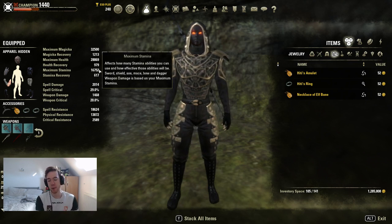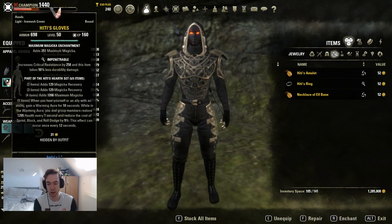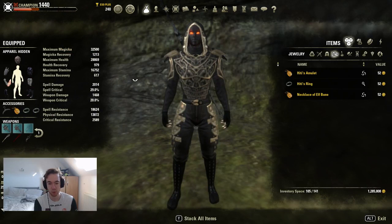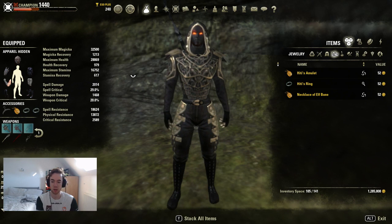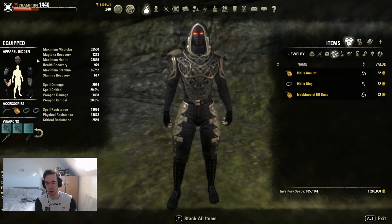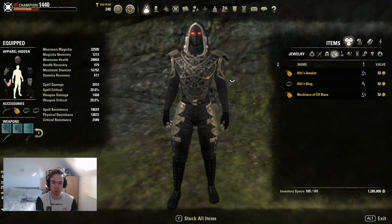33k Magicka and 2k spell damage is enough — yes it's lower than some builds but it's enough. Our max health is nearly 29k and max stamina 16,752. What's important about that is with four Triglyphs and five-two heavy, you're always going to have around 14k stamina in no CP. Small pieces get Magicka glyphs, big pieces get Tri-glyphs — that does depend on the build slightly.